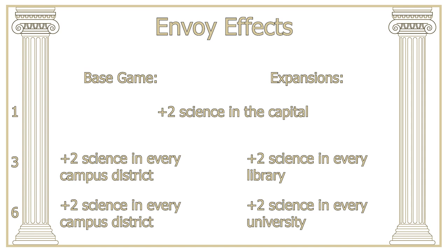So if you're going for science victory you can get a massive boost to your science output if you put envoys in scientific city-states — for science victory I would recommend you get 3 and 6 envoys in as many scientific city-states as you possibly can. If you're not going for science victory it can still be incredibly helpful because it gets you a nice boost to your total science output without forcing you to build more libraries or campus districts in other cities. Overall, the envoy effects for the scientific city-states are incredibly valuable.